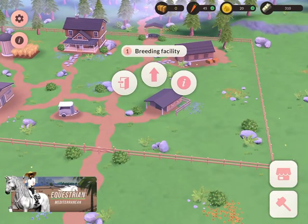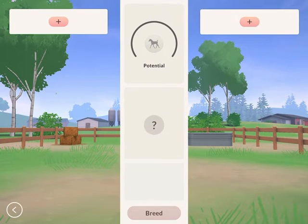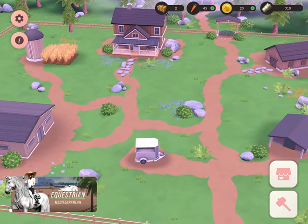That might be why — I'm feeding two horses now instead of one. I should upgrade the silo next. This is the breeding facility and obviously I have Midnight and Venny to breed together, but we're not going to do that yet. I'll see what happens tomorrow since this is still my first day.